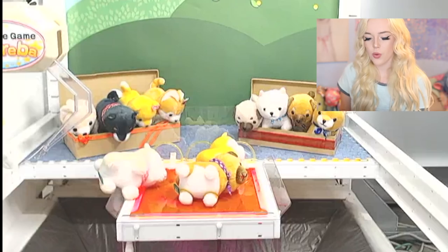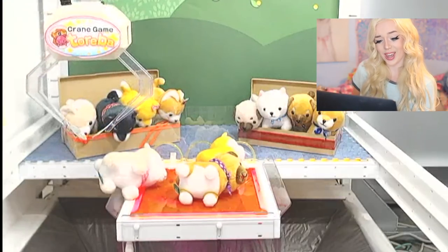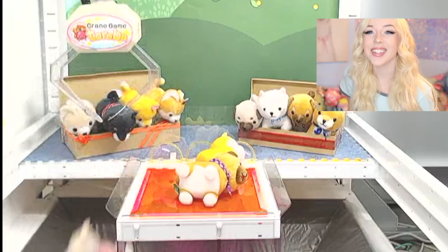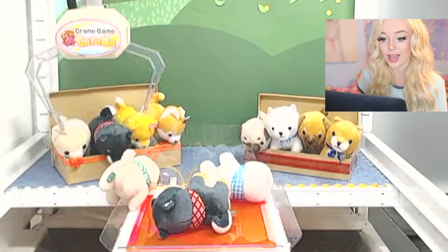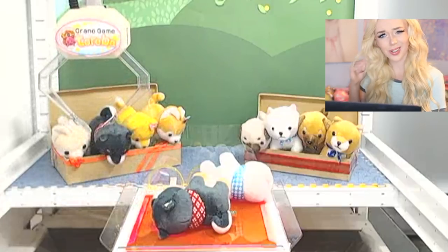Now we're going to play a dog claw machine because I like dogs. This white one on the edge is literally dangling off — all we have to do is move it over and knock it off. Come on, knock it off, drag it in — give me that dog! Yes, three for three, your girl is on fire! Let's play another dog claw machine — this pug is dangling on the edge, we just push him in. There we go, we got another pug!